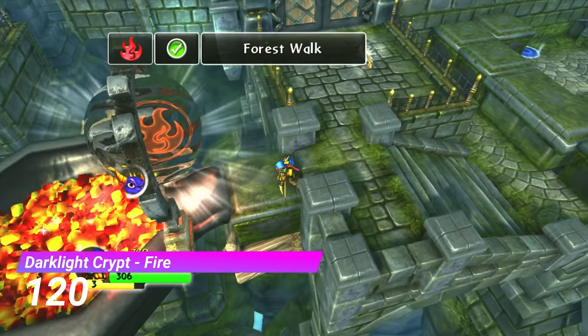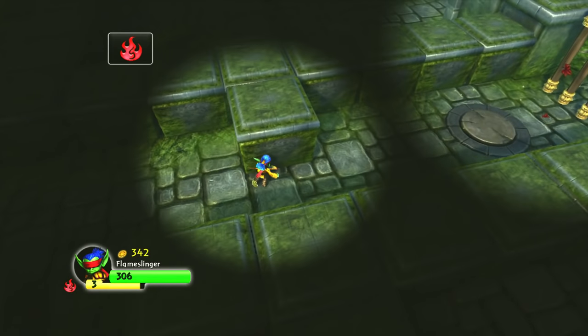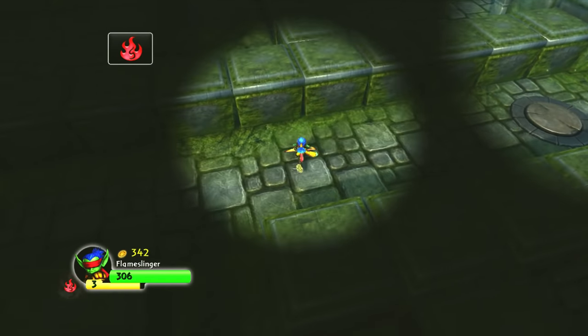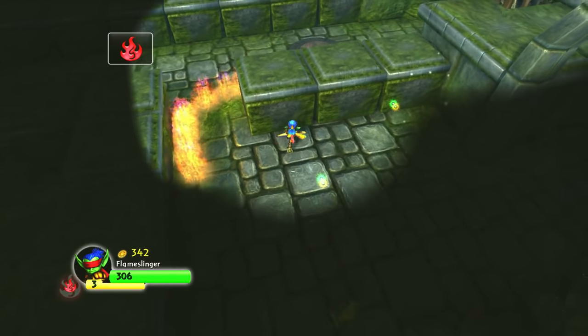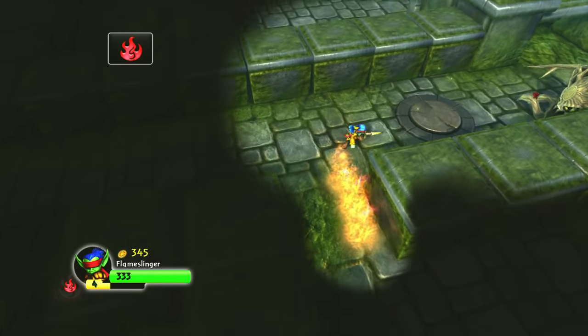Next up is the Fire Gate from Darklight Crypt. This gate has these random fake blocks which suddenly disappear when you touch them, but it isn't explained to you in the slightest. So unless you've already played this gate, you're going to be left pretty confused. I like the idea, I just wish it was executed better.